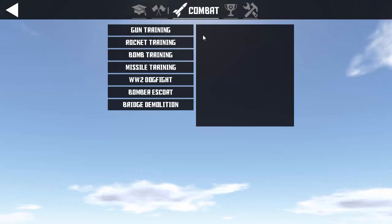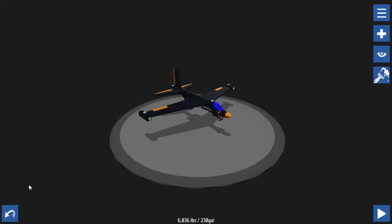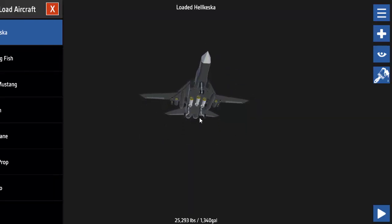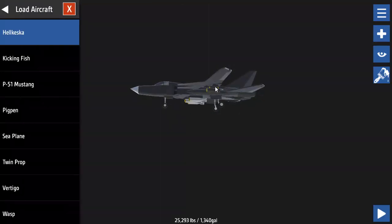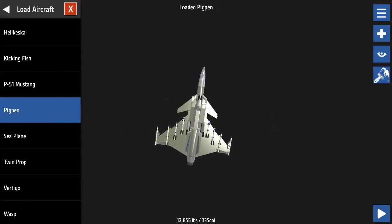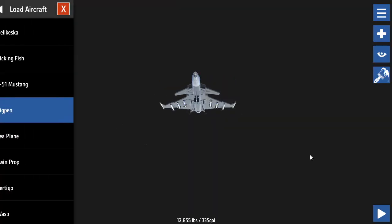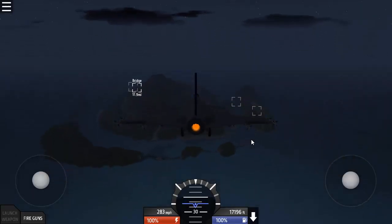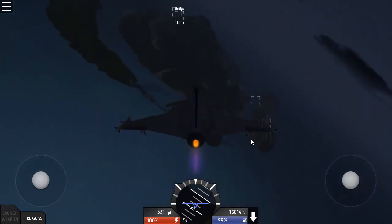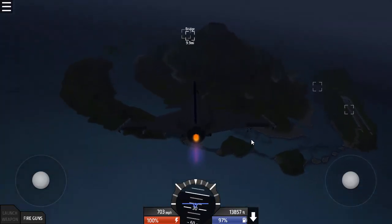Let's look at some weapons — I want to try the bridge demolition mission. We need to load an aircraft with weapons. This one has a bunch of bombs, rocket pods, guns, and a missile — he's quite loaded. Let's try this plane, 'Pig Pen.' Now if you start a level missing something — like it's a bombing level and your plane has no bombs — you'll notice pretty quickly. There are no sound controls, just on or off. We can turn down the jet engine sound with the square brackets to switch between targets.